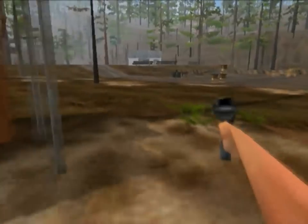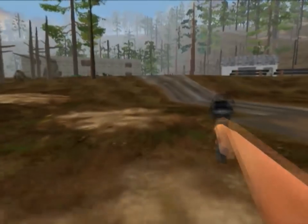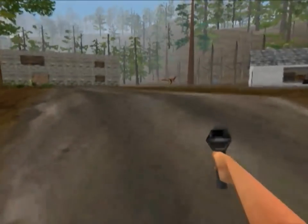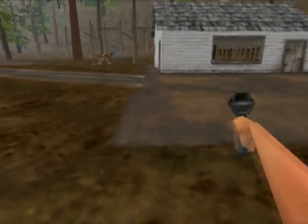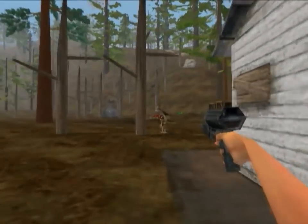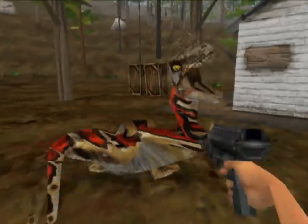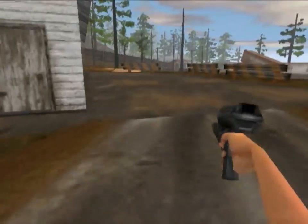Now we can see a couple of buildings and warehouses up ahead — those seem like as good a place as any to find a key card, so let's head on over there. Up ahead over the rise you can see another Tribe B velociraptor. They're pretty much all Tribe B raptors from here on out — the last Tribe A was at the beginning of the town, we won't be seeing any more of them. Let's head over there and try out our new Calico pistol.